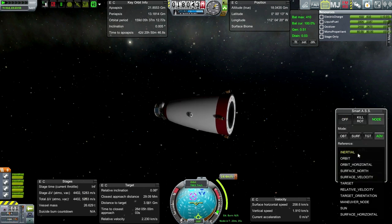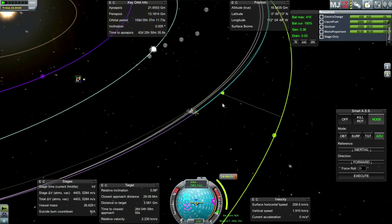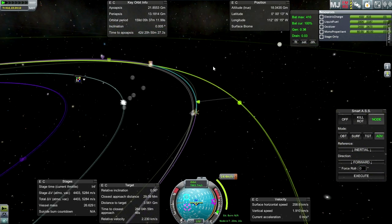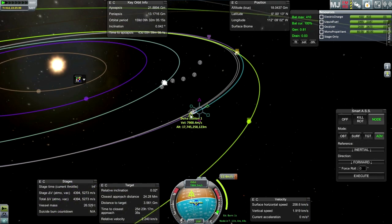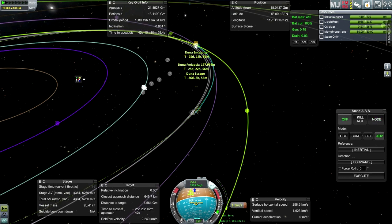Let's turn to the maneuver node. I'll change back to inertial for now and make sure everything is still what I planned. 1,272 kilometers is quite alright in terms of getting close to Duna. We seem a bit off from where our maneuver node should have been — probably because I time-warped through. We're getting an Ike encounter, so I want to go higher than that. 1,449 kilometers is fine. Let's do this burn. Duna periapsis 177 kilometers — excellent.